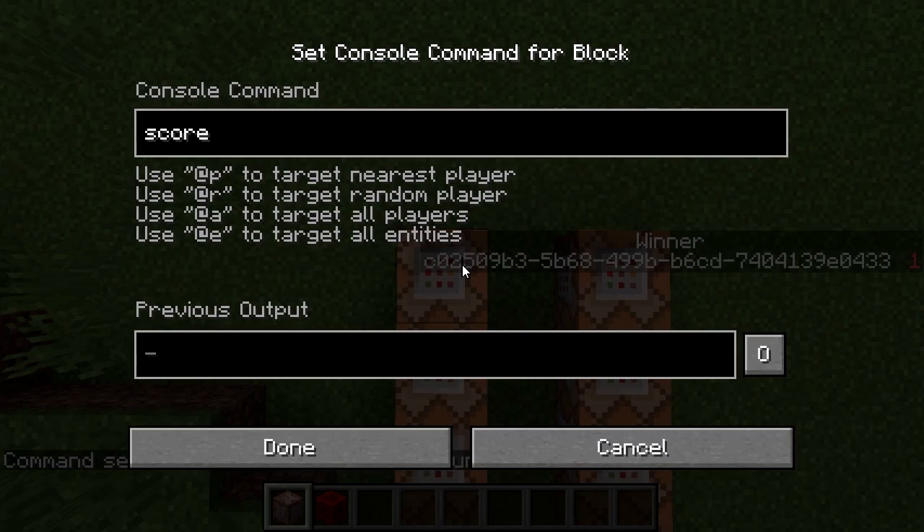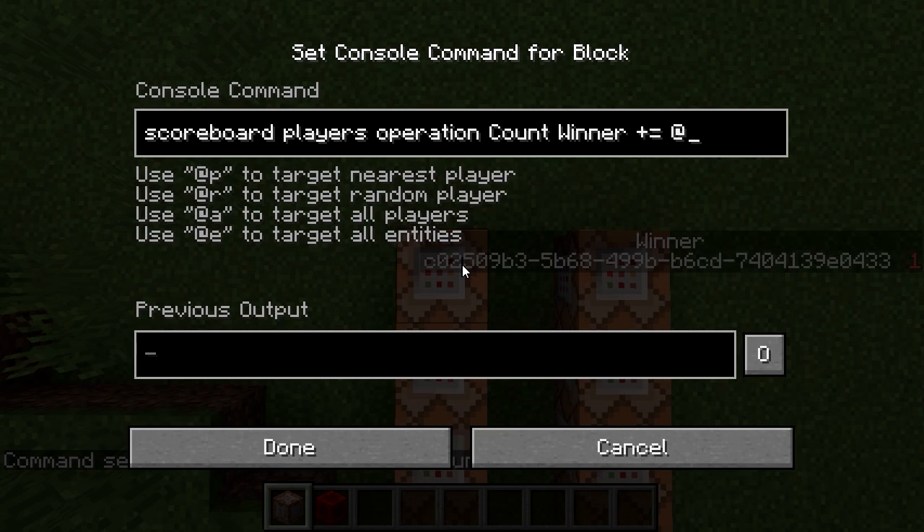And then, scoreboard players operation count winner plus equals — we add up the points of everybody who has a score of one in the winner scoreboard, which is everybody who won the game.